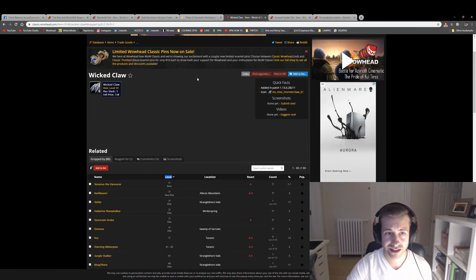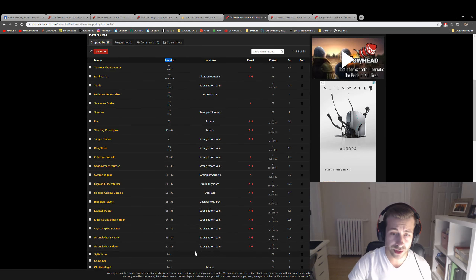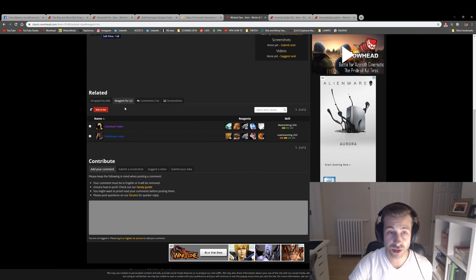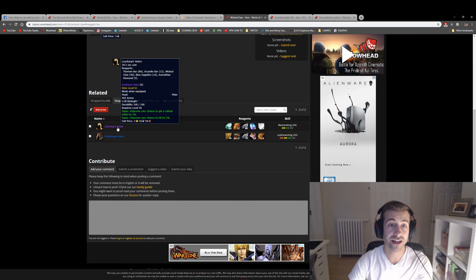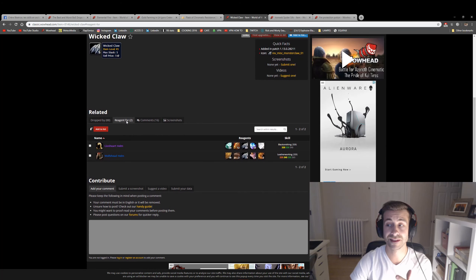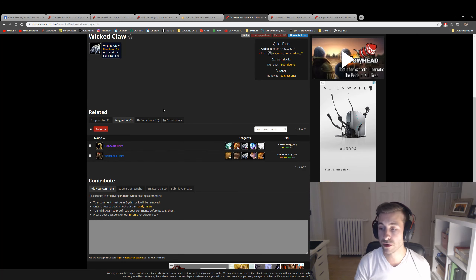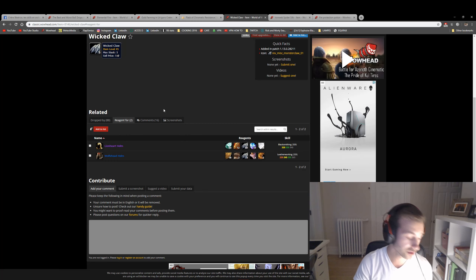Number 5 is less obvious, but it's the Wicked Claw. If you kill the Panthers in Stranglethorn Vale, as you can see here, you should keep these Wicked Claws. The reason is simple: the Lionheart Helm is the best-in-slot item for Warriors, and as you can see, it requires 40 Wicked Claws to craft. This is a very quick tip whenever you're questing in Stranglethorn Vale.